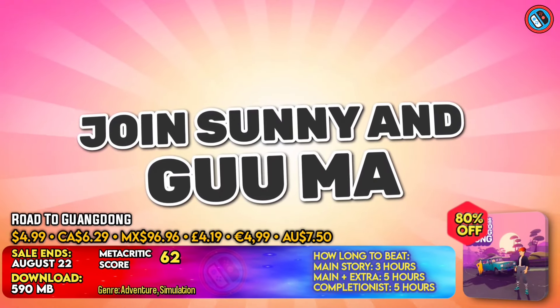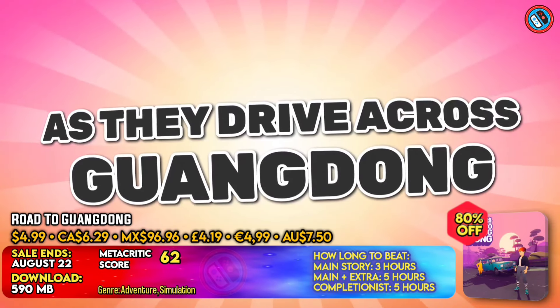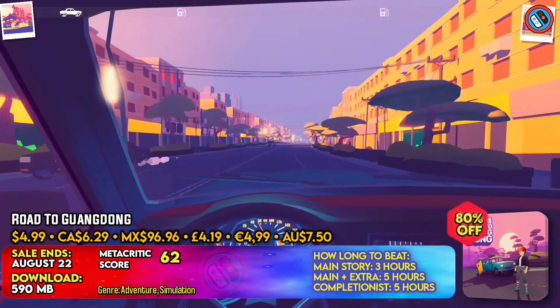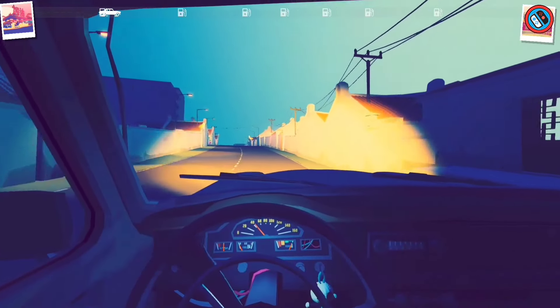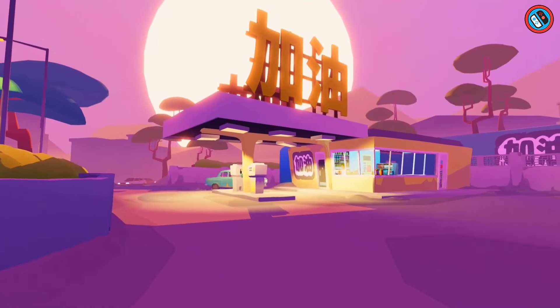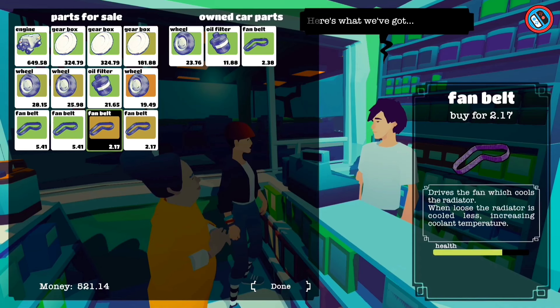Road to Guangdong is a gripping narrative-driven driving experience set in 1990s China, centered on the protagonist Sunny's desire to revitalize their family restaurant. Following a family tragedy, Sunny and Guma must reunite with distant relatives to find mysteries. However, the voyage is laden with difficulties such as her decaying vehicle and the necessity for regular maintenance inspections.